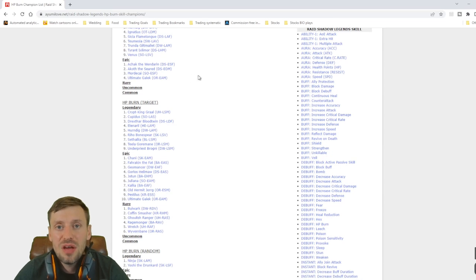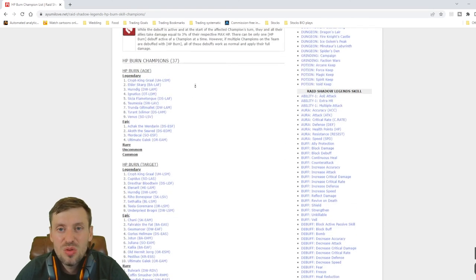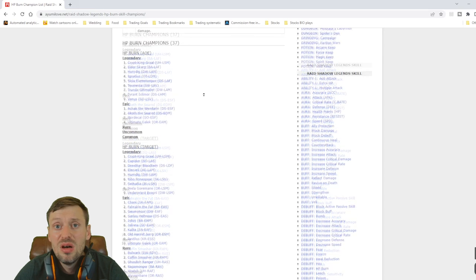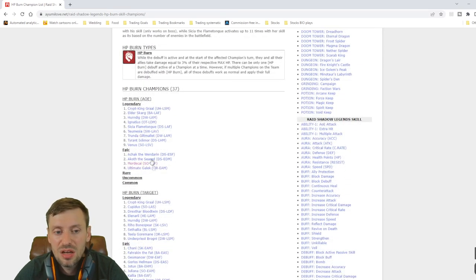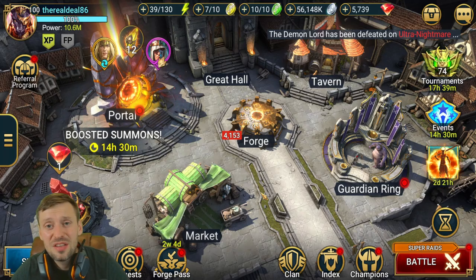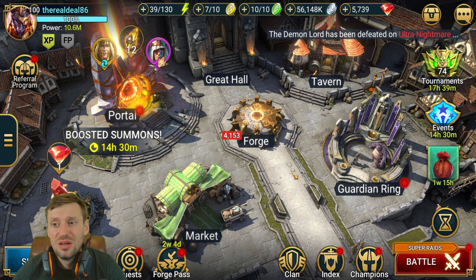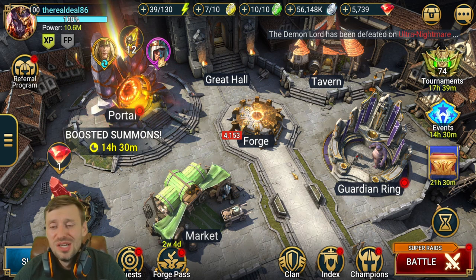If you don't have an HP burn champion it's okay — you will eventually get someone like Akoth. Mordecai is another great HP burn champion with turn meter boost, and Ultimate Gaelic of course. There aren't that many AOE HP burn champions, and you really want AOE for the spiderlings rather than single target. So that is pretty much the end of the video — thank you for watching. I want to know: do you agree with me about Ultimate Gaelic, or are you doing something crazy with him I don't know about?